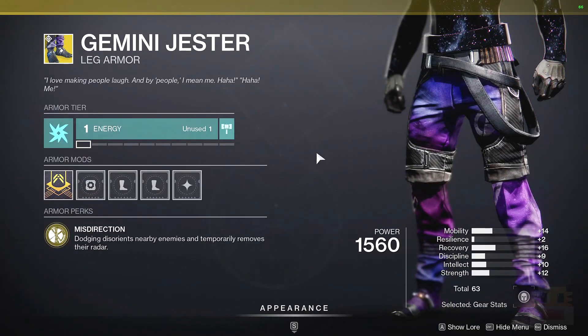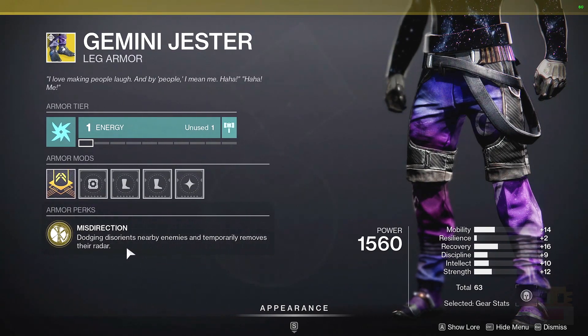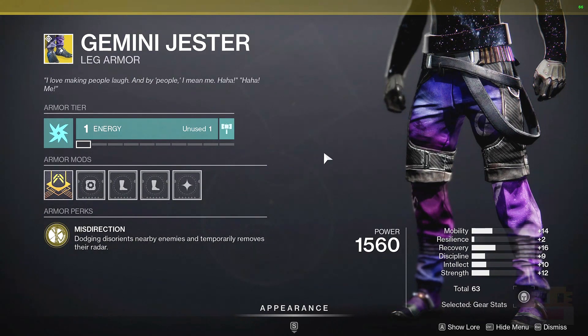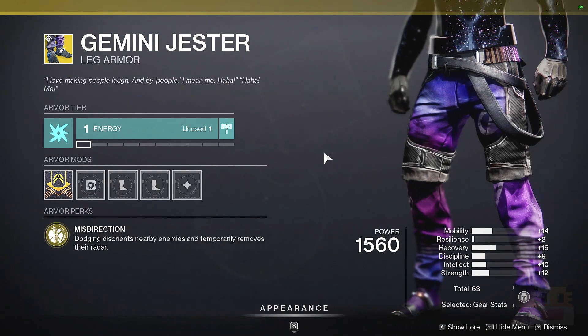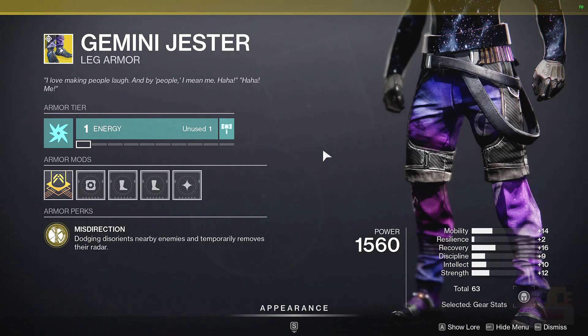Up next for the Hunter Exotic, we have the Gemini Jesters, where dodging disorients nearby enemies and temporarily removes their radar. The disorient effect might work well with Arc 3.0 next season if there are interactions with disorient and the subclass elements. Either way, this does allow you to turn off people's radars and add a little flashbang to their screen for a short period of time. The main issue is it forces people to put their back in a corner, and you have to use your dodge before battle, not during.